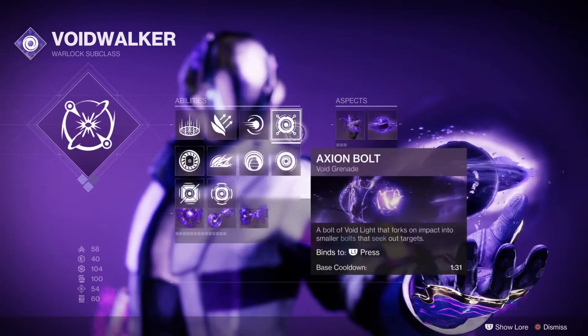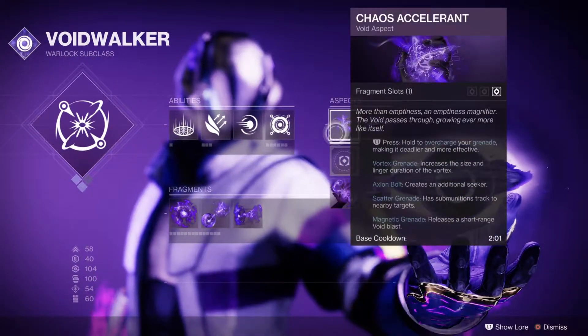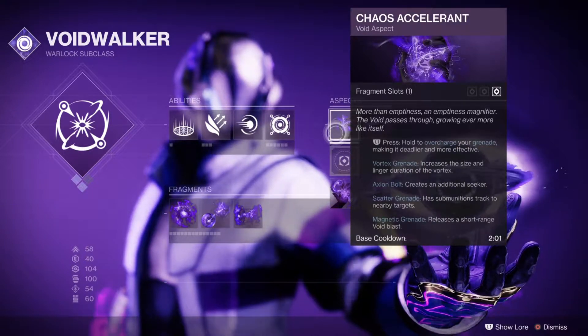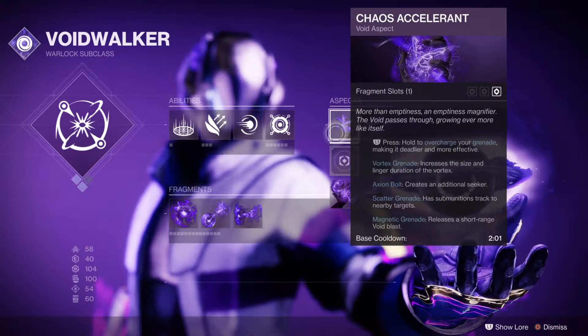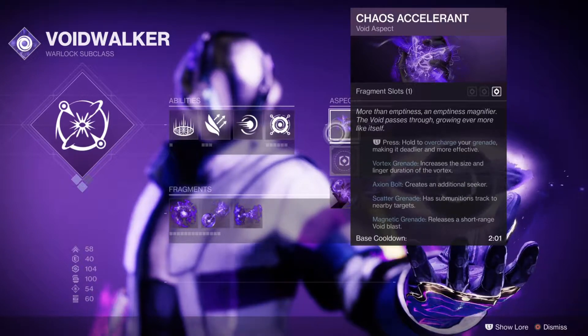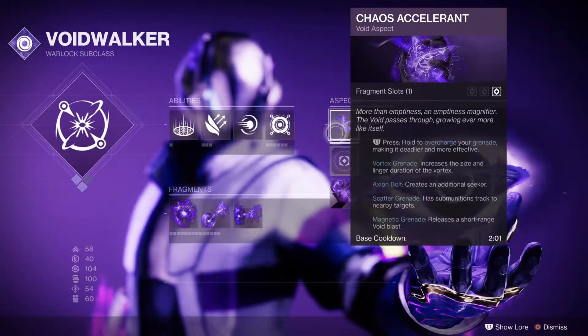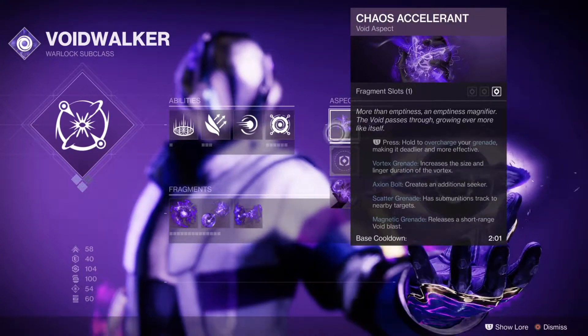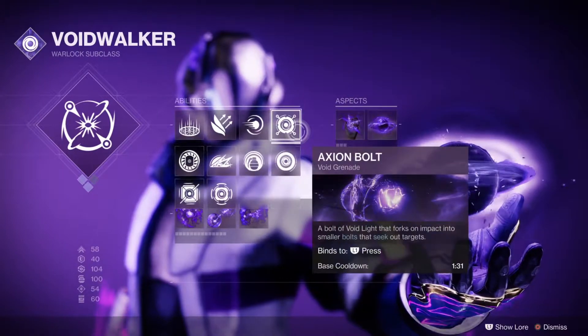With Axion Bolt, Chaos Accelerant gives it another Seeker — that's cool, that's fine. It basically allows Scatter Grenades to start tracking. And for Magnetic, it does some kind of Void Blast. I've never tried it myself so I can't tell you, but I'm sure it's pretty cool.